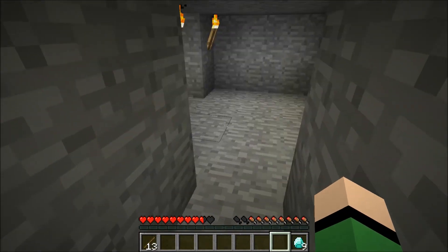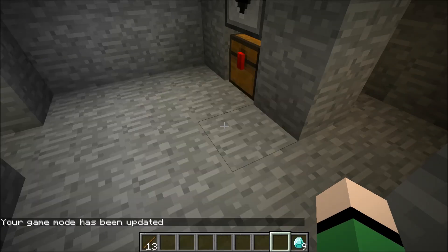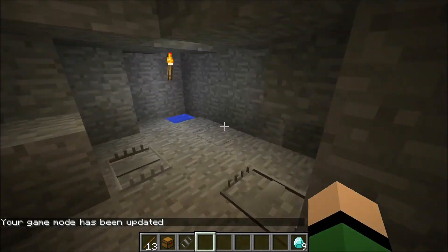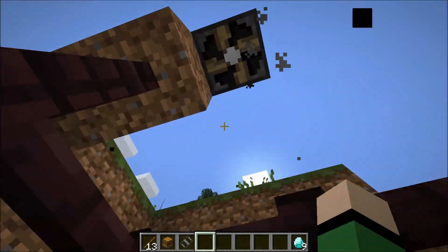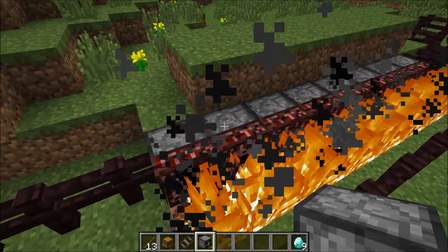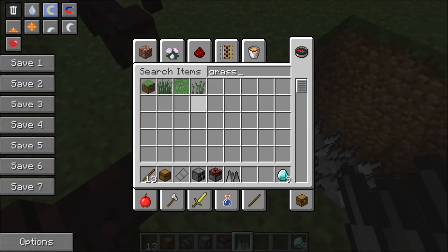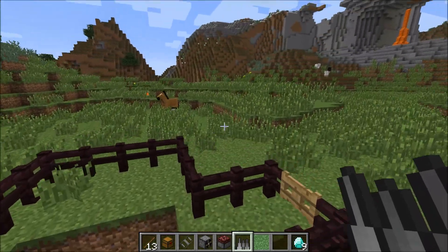So this is Trapcraft, and now that we've finished the obstacle course, I'm going to show you everything and the crafting recipes. So we have the bird trap, the magnetic chest, the fan, the igniter, some spikes, and we need the grass covering, which would be here.